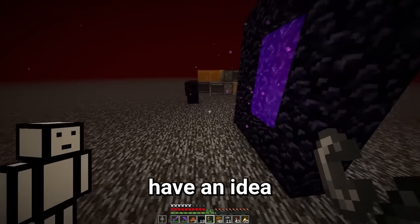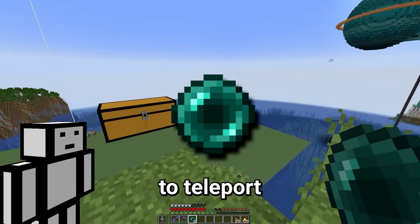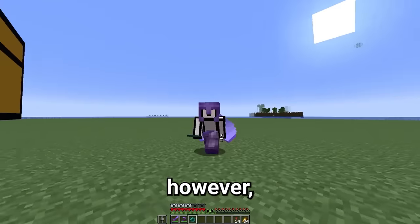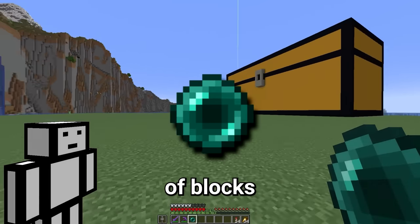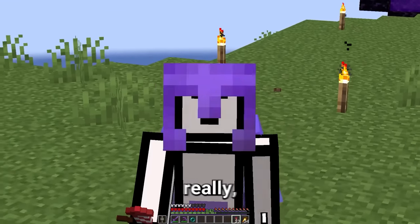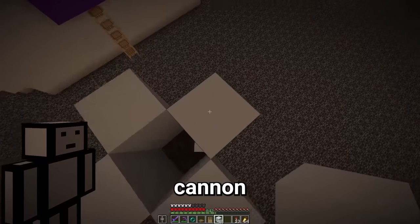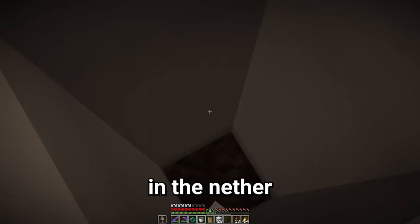I did sort of have an idea whilst I was flying. Hear me out — we all know enderpearls can be used to teleport you in Minecraft. But that alone is not very useful. However, if we use a TNT cannon to shoot an enderpearl thousands of blocks and continue doing that multiple times, we might be able to get to the world borders really, really fast. However, I soon realized that this enderpearl cannon idea was not going to work because you can't use water in the nether. Who would have thought?